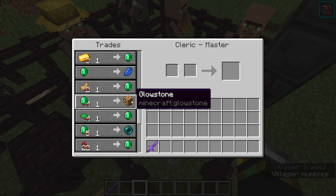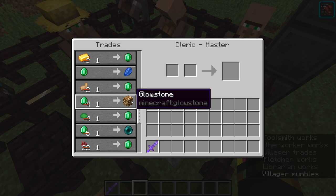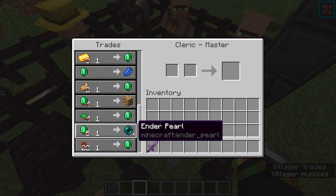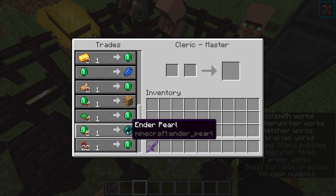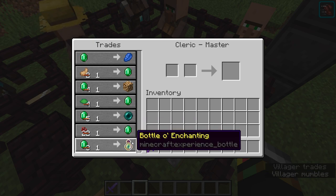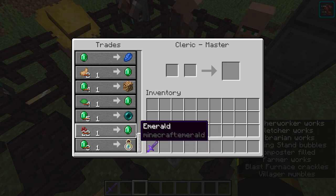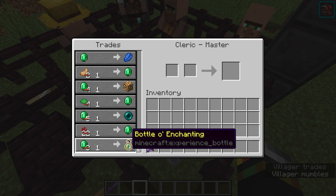Glowstone can be difficult to mine since it's up in the Nether roof, so just go to the Cleric. Same with enderpearls — endermen can be tough early game and deal lots of damage, but one emerald for an enderpearl is an excellent price. Finally, the Cleric sells bottles of enchanting — great if you need a few quick levels for enchanting and you just buy some bottles and you're good to go.